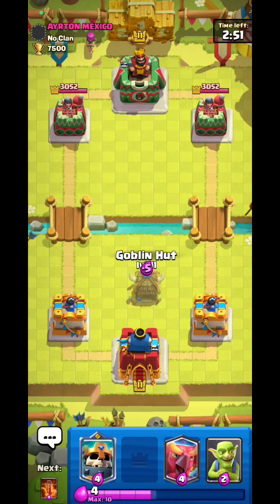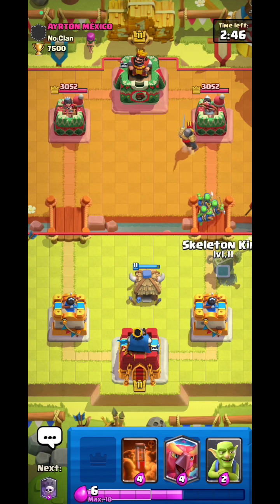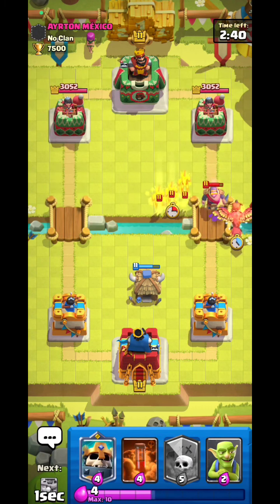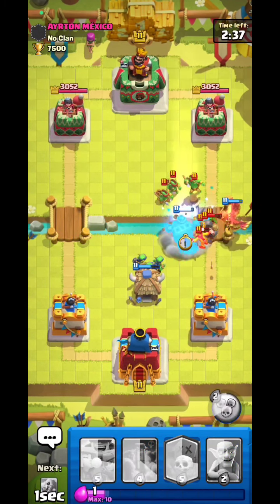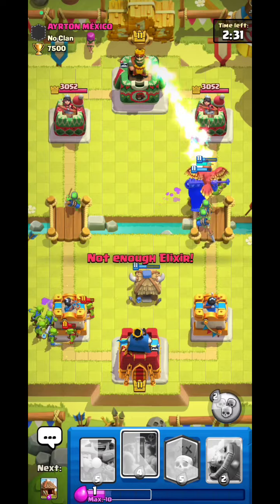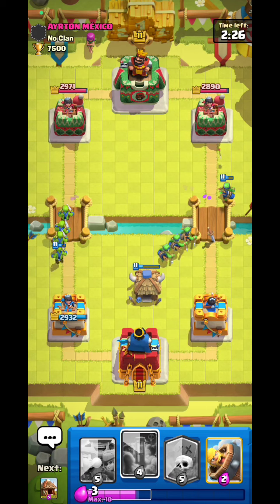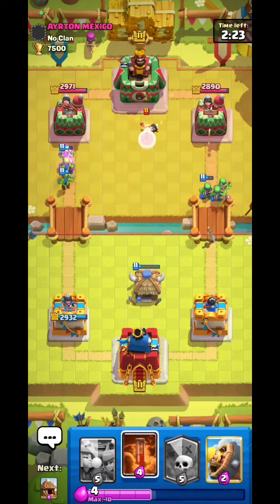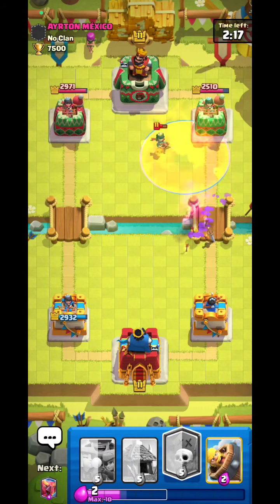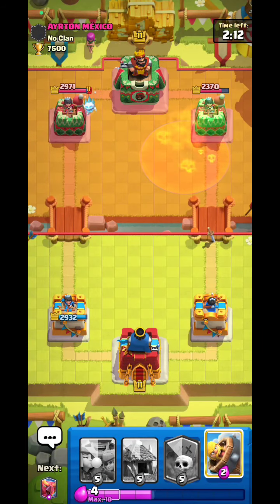Against this opponent, I'll go Hog first play. My Scale King will be prepared. He goes Big Knight — the Phoenix is doing good, then Scale King kills the Knight. Time to go goblins — oh he has Rocket! I didn't have enough elixir for the ability, that's unlucky. He has that card — I'll definitely poison it.